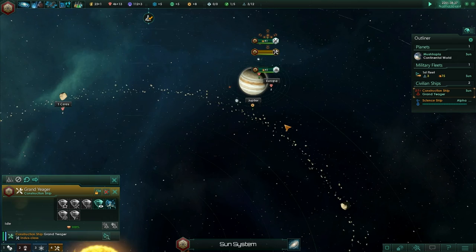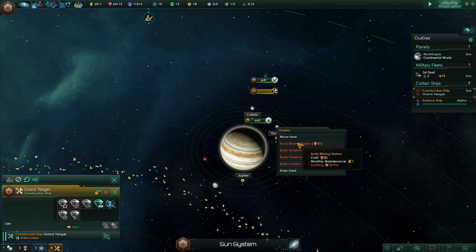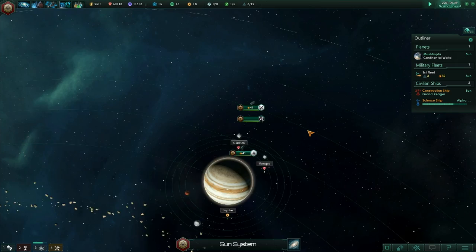Grand Jaeger ship — let's go to Europa next. We can't build a mining station yet; we need more minerals. If I do build another mining station, that will mean I'm at null in my energy surplus — it will go down to plus zero. We're doing quite well so far — we don't seem to have encountered any issues.